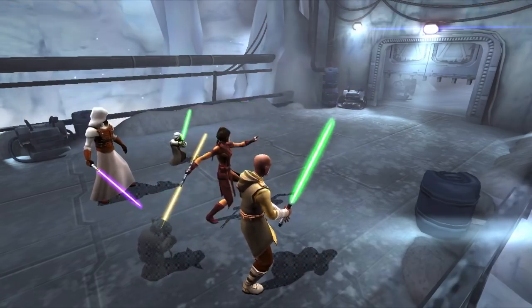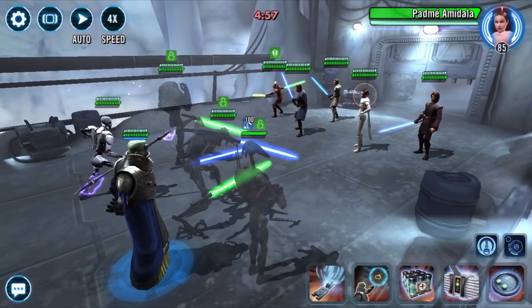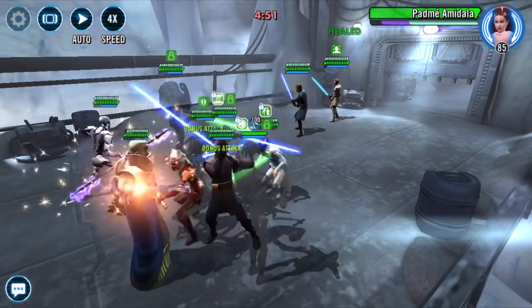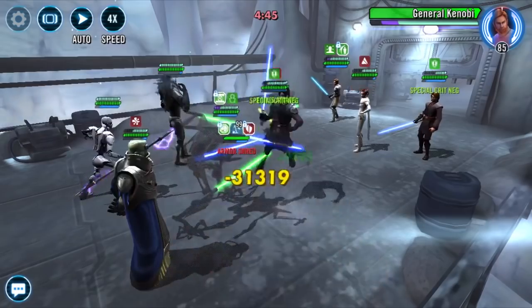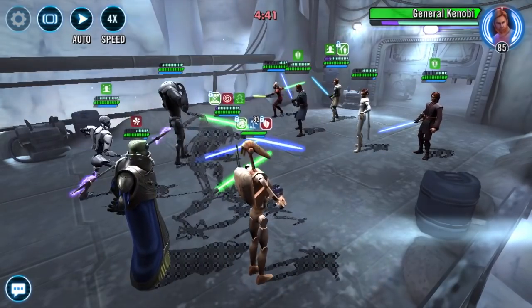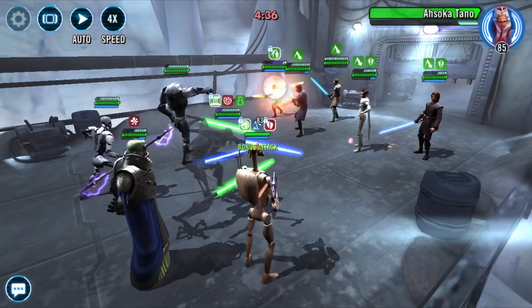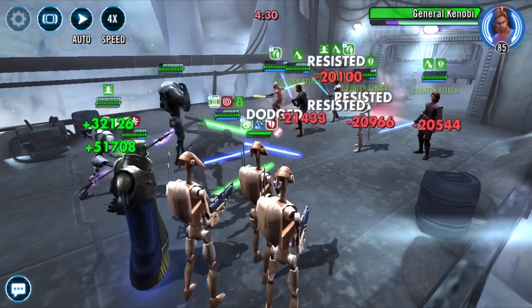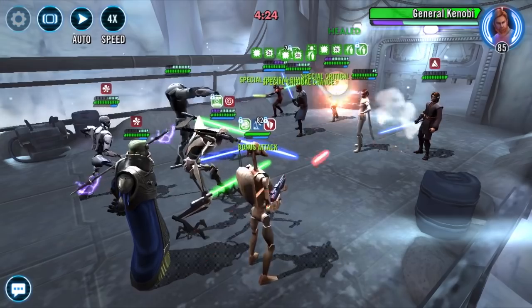Those are those two teams. The last one should come as no surprise — General Grievous, but with Wat Tambor. Magna's going to die, that is a foregone conclusion. What I did was throw Wat Tambor in here to revive Magna, just so I could keep the train going a little bit. There's a lot of AOE on this team even without General Grievous, so it's pretty easy actually.